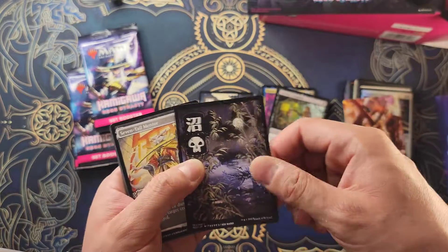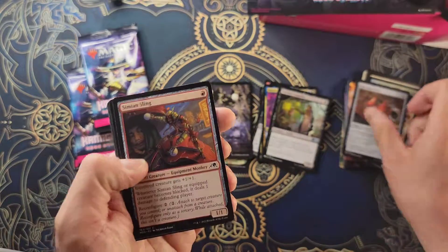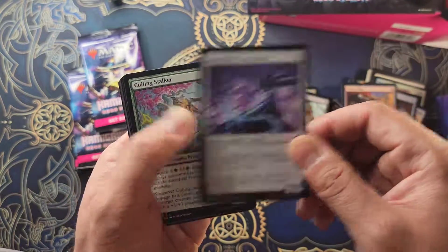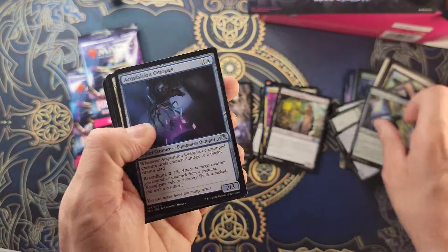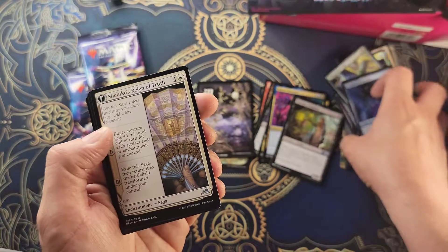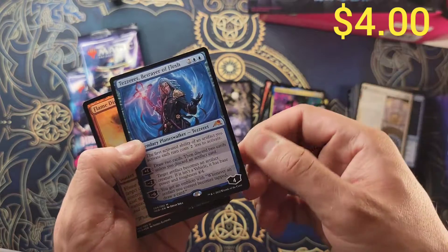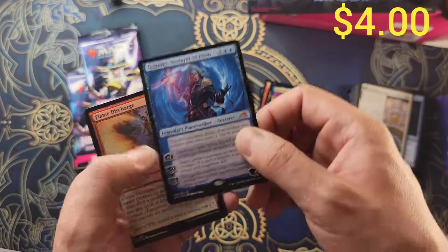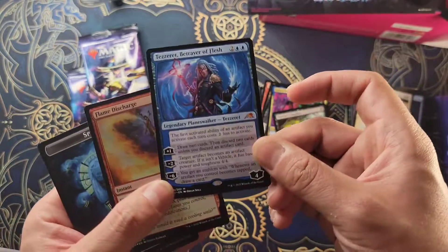Art card — oh nice, Yukio land again. Skipping some of these here — Cliffs. Truth — oh! And a Tetzeret the Betrayer of Flesh! Another mythic! Wow, that's two mythics so far. It's pretty good!